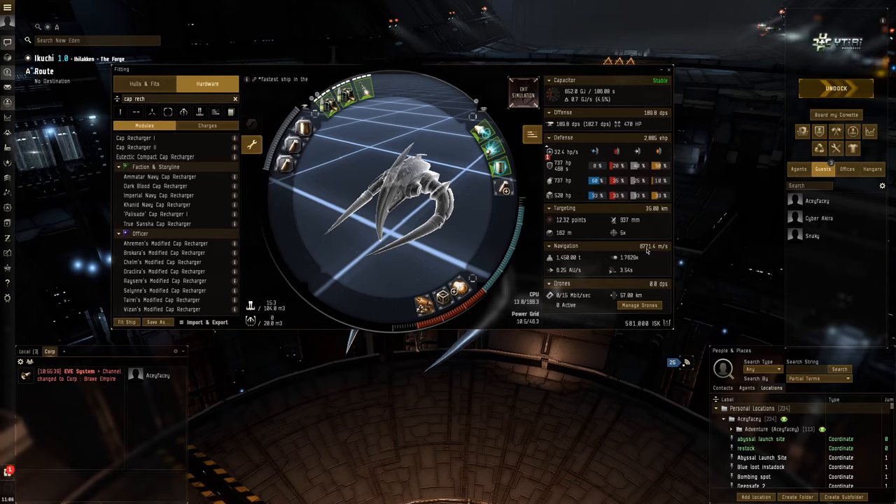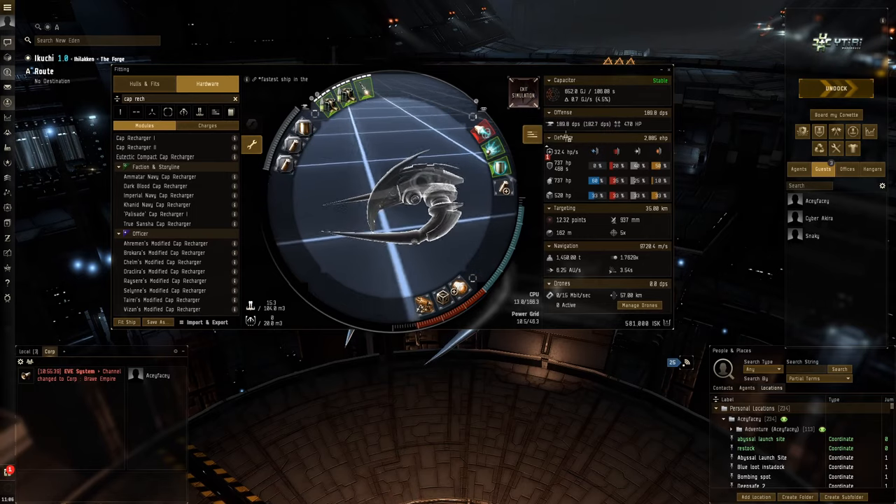With the micro warp drive overheated we get 9.7k a second. So we'll go like almost 20k a second in the dark filament overheated, and if we then find a tachyon cloud we're going to fly off. We're going to go into the abyssal depths straight away.